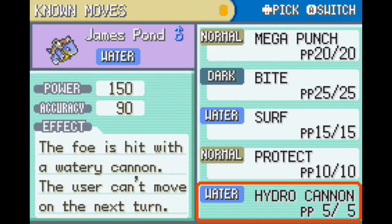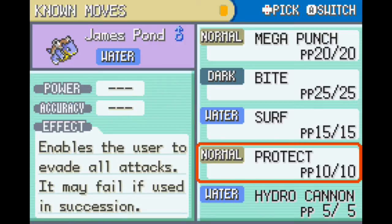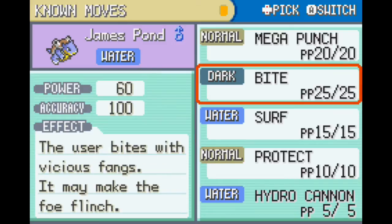It's kind of like the Hyper Beam of Water-type. You can also get Frenzy Plant for grass Pokémon - if you have Venusaur or any of the grass starters, even traded over from another game, you can learn Frenzy Plant, the grass-type version. And if you've got a Fire-type starter, you can use Flare Blitz - I think that's what it's called. It's a really strong move, honestly really good in casual play, but competitive? Not so much, because you have to rest on the next turn.